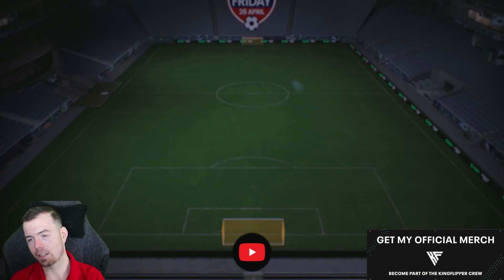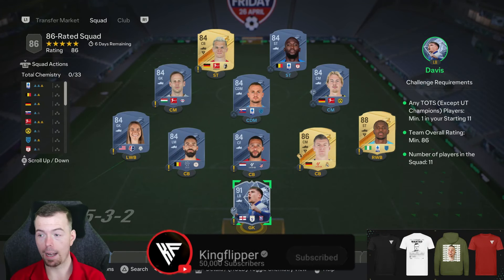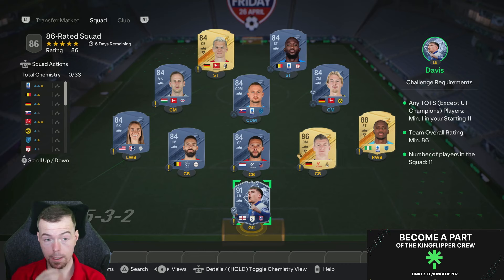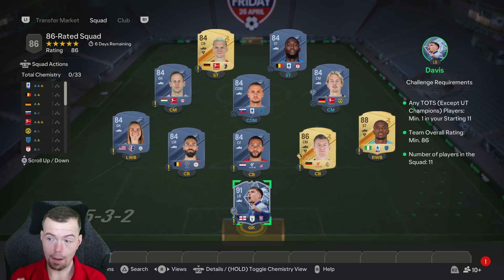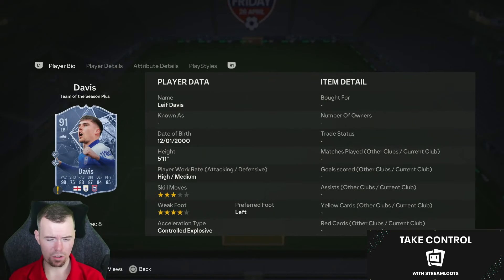The 86-rated one is a little bit different because you do need a Team of the Season card in this SBC. For the 86-rated team, best value for money is a 91-rated Team of the Season card. At the moment, Leif Davis is the cheapest value for money for a 91. With the 91, one 88, one 86, and then you can get away with the rest as 84s - that's obviously the cheapest way to go.